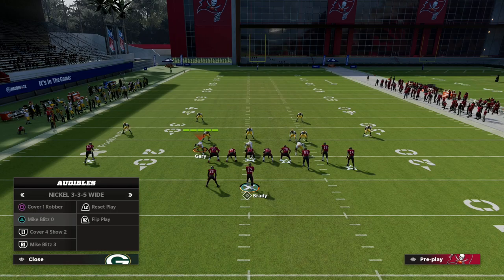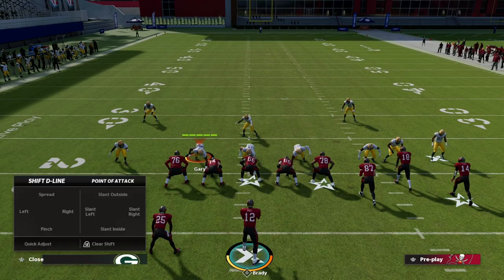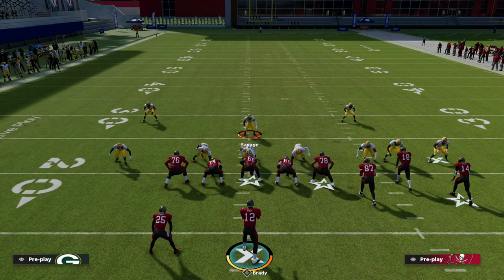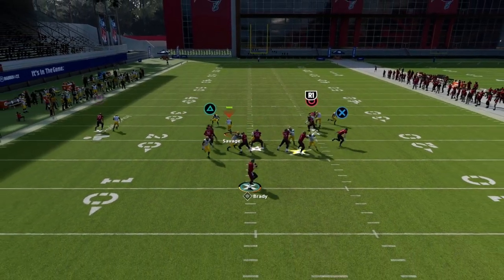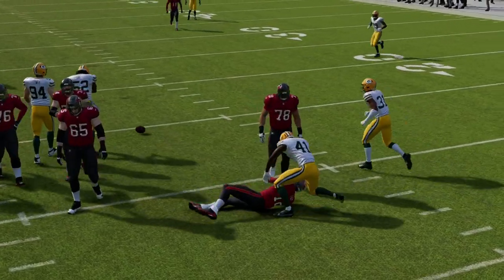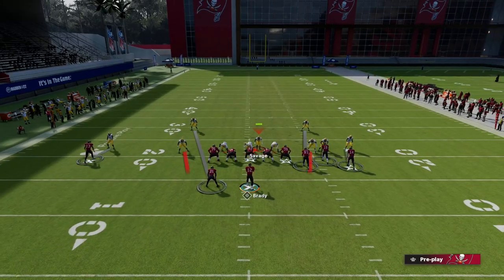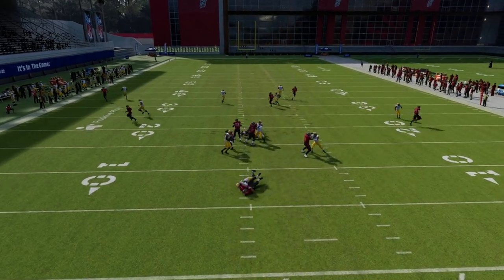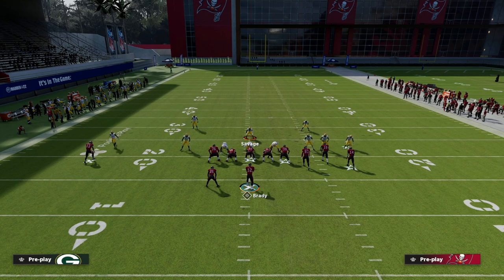The first example we'll use is Mike Blitz Zero. The simplest setup is to crash your defensive line out, then QB contain. You're going to stand right about here and just run down for a split second, and you'll get a really fast blitzer coming off that running-back-side edge. If you don't crash your line out, the blitz should still come in — all you have to do is contain and run down at the center a little bit.